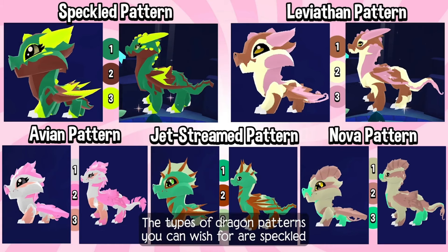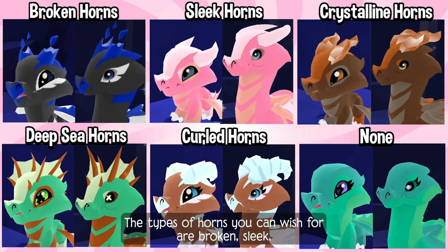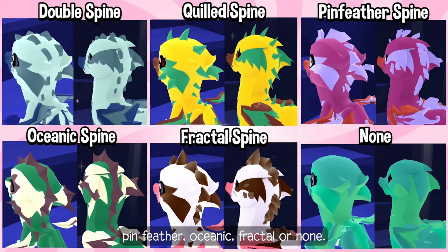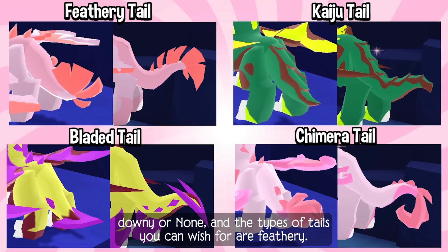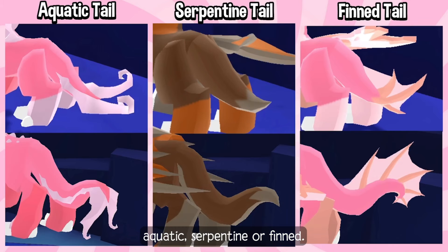The types of dragon patterns you can wish for are speckled, leviathan, avian, jet streamed, or nova. The types of horns you can wish for are broken, sleek, crystalline, deep sea, curled, or none. The types of spines you can wish for are double, quilled, pin feather, oceanic, fractal, or none. The types of wings you can wish for are classical, hooked, continuous, battle-worn, downy, or none. And the types of tails you can wish for are feathery, kaiju, bladed, chimera, aquatic, serpentine, or finned.